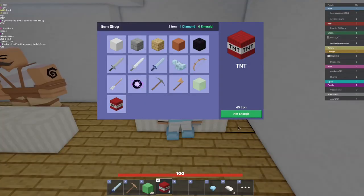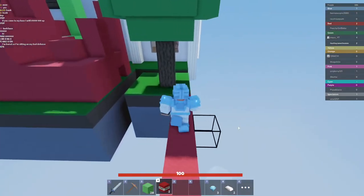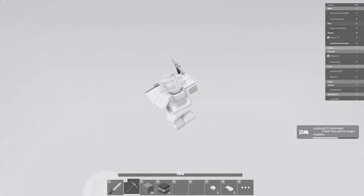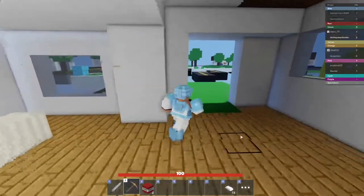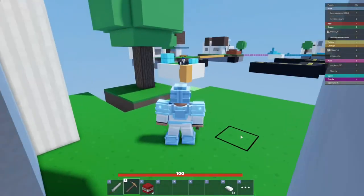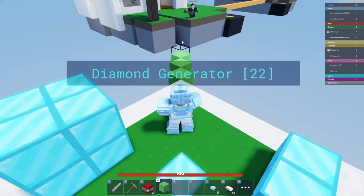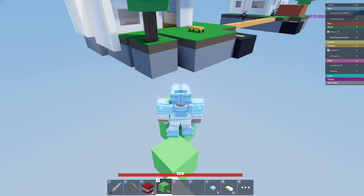Now that we're fully decked out, you want to get as many blocks of TNT as possible — this will really help you break into people's bed defenses much easier. Also make sure not to fall, because that's what I just did. Now with this TNT we're going to start attacking bases, and since you have all this OP armor it should be super easy to get in without being hurt.